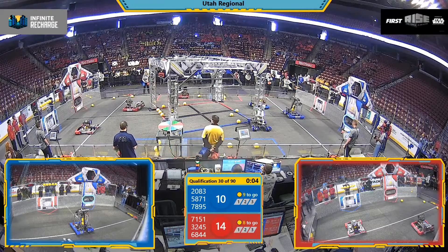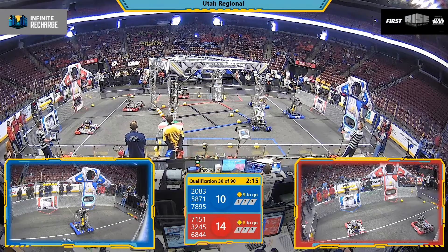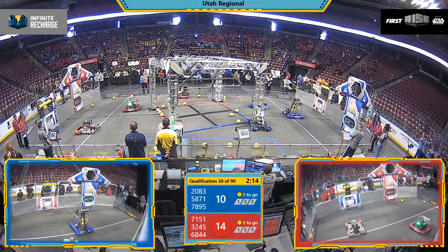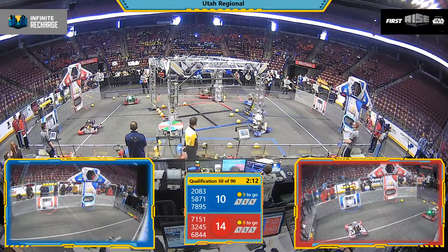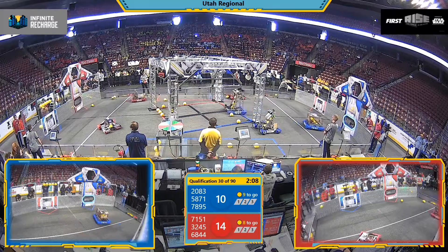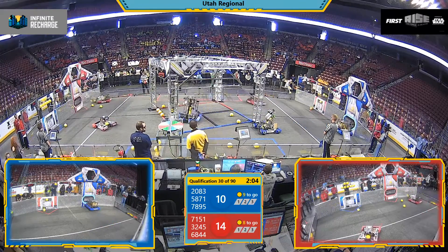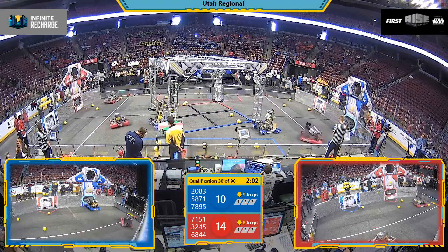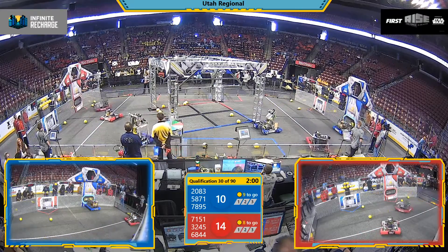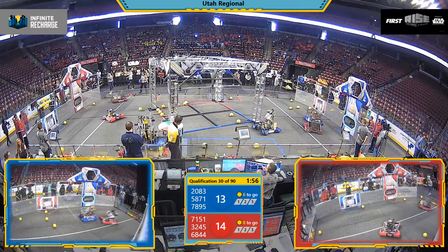Starting off, the Provo types are able to put three power cells into the outer power port, each of those for double the points. Now the tally-up portion of the game has started, with team 7895 looking to put more power cells into the lower power port.